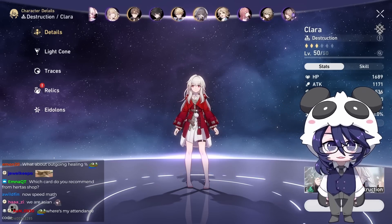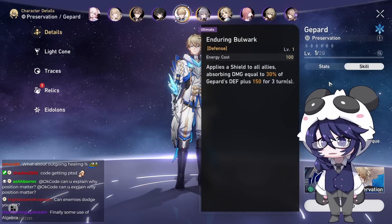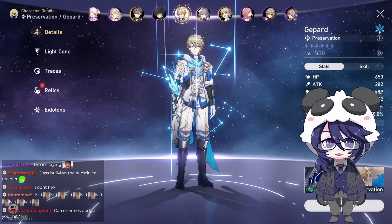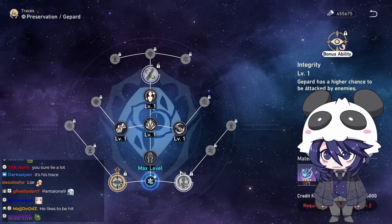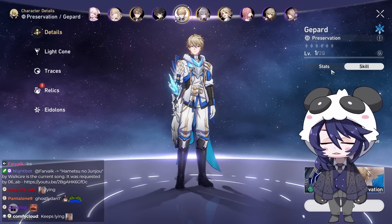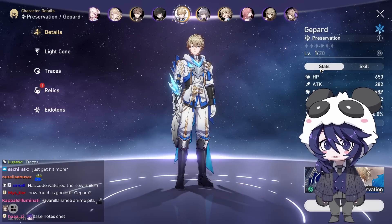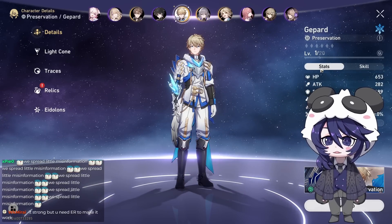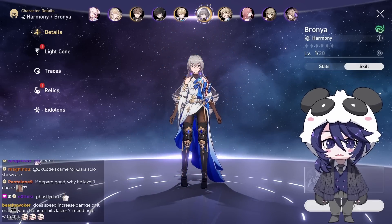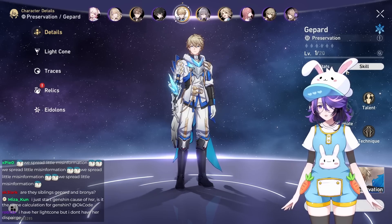Energy regeneration rate is what makes some characters work very well endgame. Gepard's Ult only costs 100 energy, but Gepard has the slowest speed in the game — actually Clara is slowest, so Gepard is second slowest at 92. Gepard has a higher chance of being attacked by enemies, so you get hit a lot, get your ult back quicker, and can shield more often. Every time you get hit, you get 8 energy back. Bronya also becomes ridiculously strong once you have good energy regeneration rate — that's why Bronya's light cone gives bonus energy regeneration.